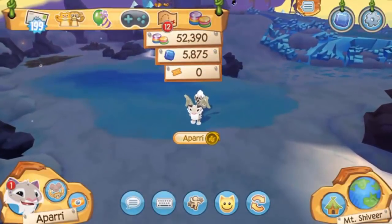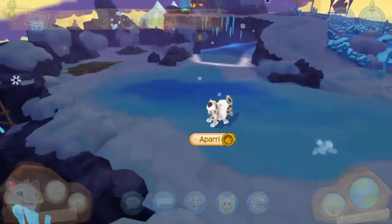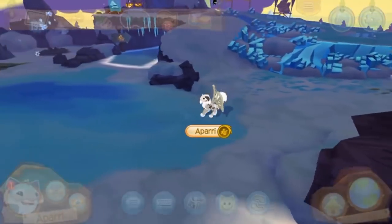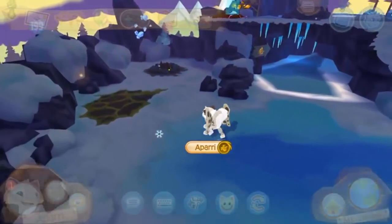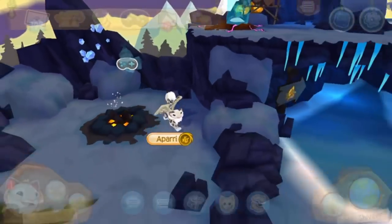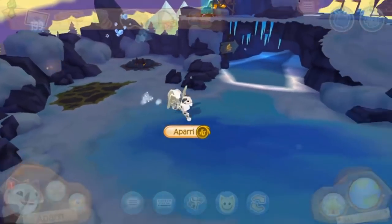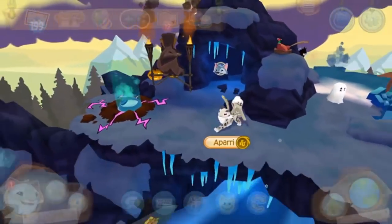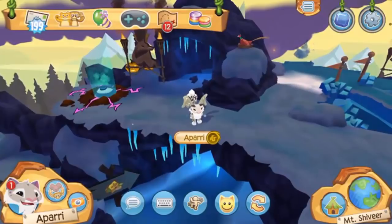After redeeming all of those, I now have a total of 52,390 gems. I was at about 25,000 before I started this video, so I literally doubled my gems just by typing in those codes. With a little patience and time, you can get double the gems on Animal Jam Play Wild. Also grab the prize codes like pwbday2 and the backpack codes if you haven't already.